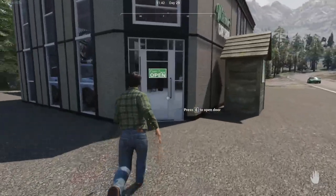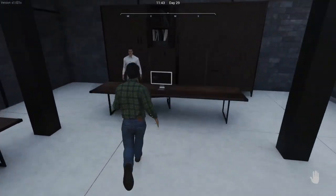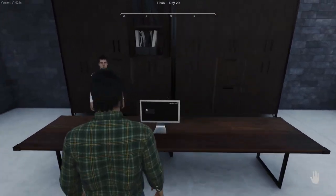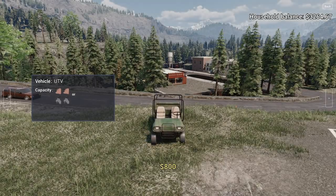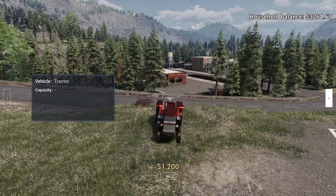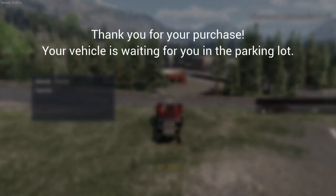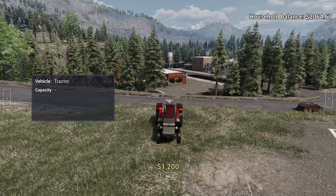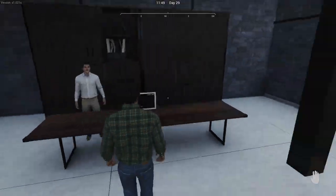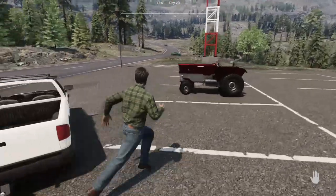Today we're at the dealership because we're going to be making a purchase. It's time we start expanding a little bit. Today we are buying the tractor. And once we get done with this, we're going to go buy the plow, cultivator — whatever it is — for this little tractor.